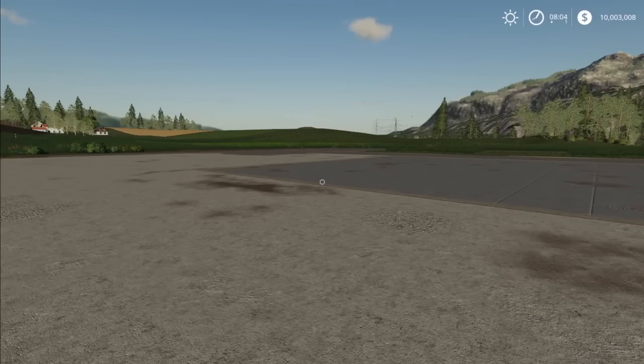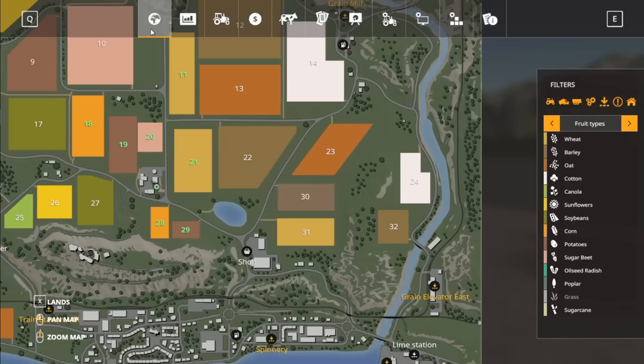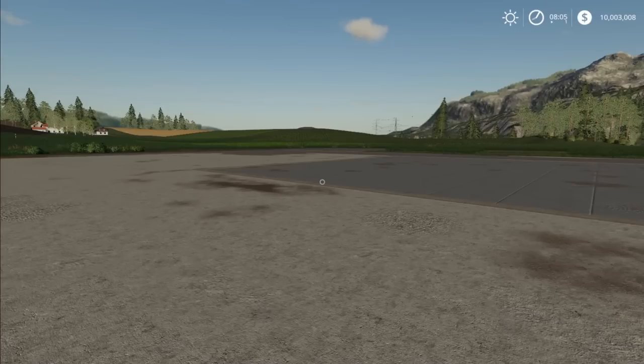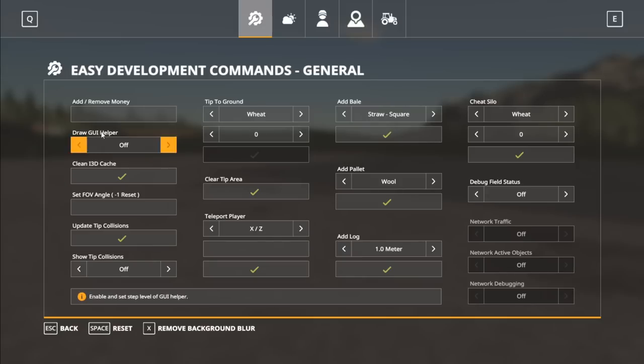So we are on Felsbrunn here. First off, to landscape an area you do need to own the land. I bought us some land around here — that should be plenty of area for us to do some landscaping and experiment. Landscaping is very expensive, so you're going to need to have some significant funds, unless you're playing with where you just throw money in or cheat it in using easy development tools.